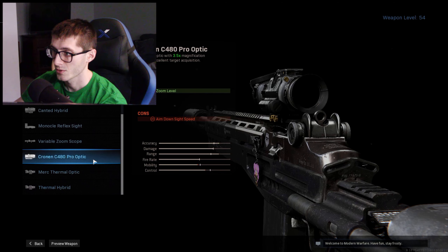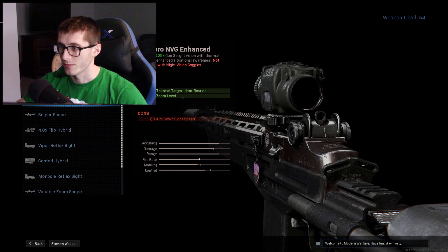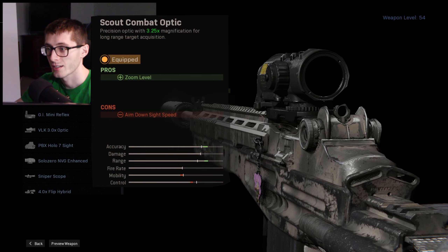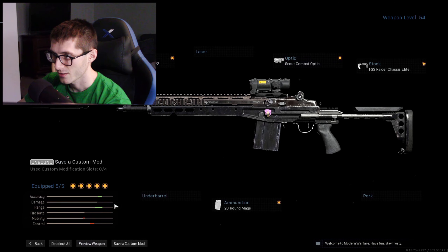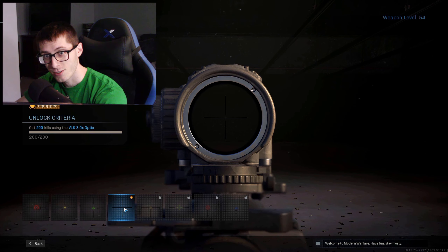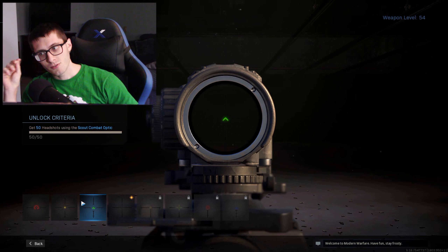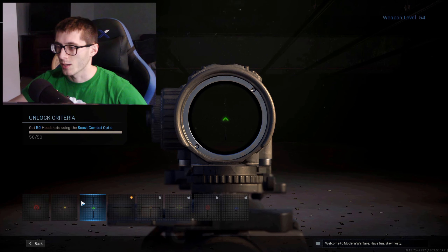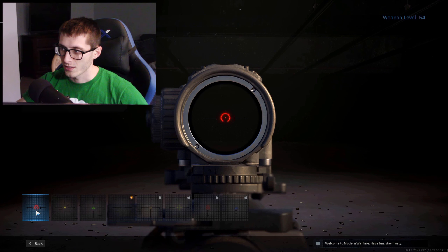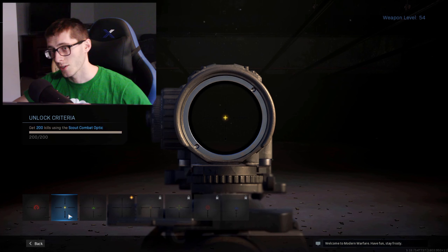For the optic — this is important, similar to the other video. You can't have any of that glint stuff. I actually figured this out: I'm rocking the 3.25 ACOG. You probably think the ACOG is trash, and you're right, but check out the reticle option. I got a sniper scope reticle on it. To get it, you need 200 kills with the ACOG sight first, then you unlock the next reticle — which actually isn't bad — and I use it a good amount.